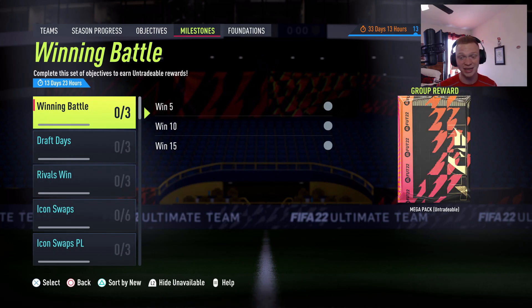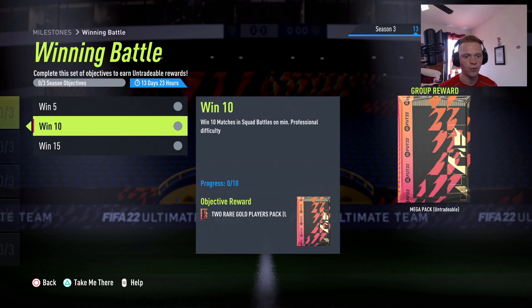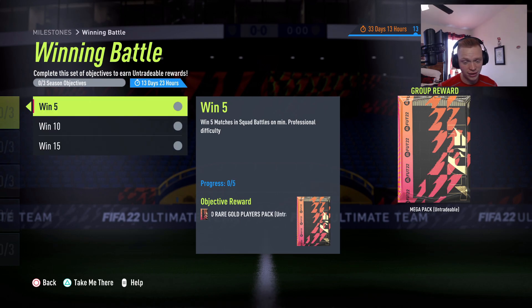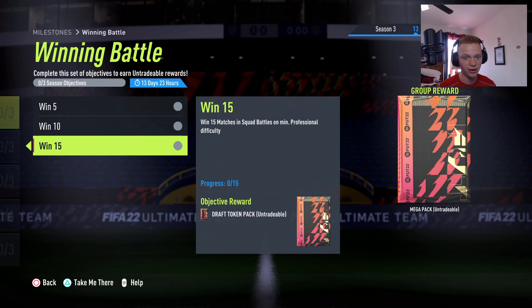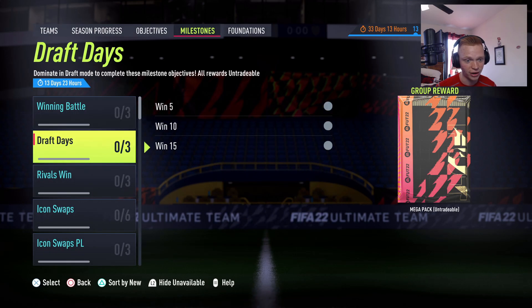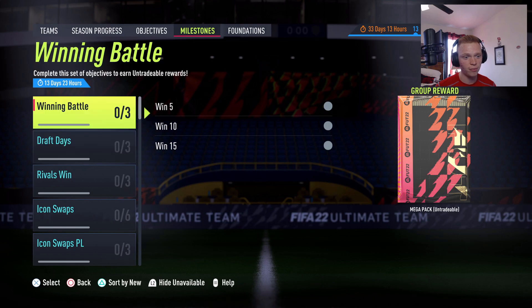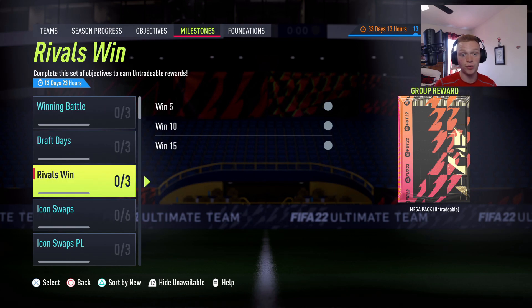Moving into the milestones — win five, win 10, win 15 in Squad Battles on Professional difficulty or higher. For five wins you get a two rare gold players pack, for 10 wins another two rare gold players pack, and for 15 wins you get a draft token pack (worth 15K coins to enter a draft), plus a mega pack — a 35K pack untradeable. It's the exact same structure for Rivals: two rare gold players packs twice, then a draft token pack with a mega pack at the end. You've got two weeks to complete all of this, so it'll be very easy to get those draft tokens and mega packs just by playing your normal Squad Battles and Rivals.